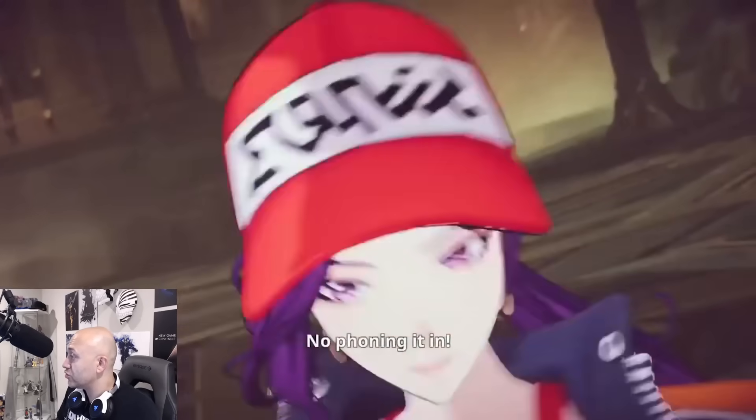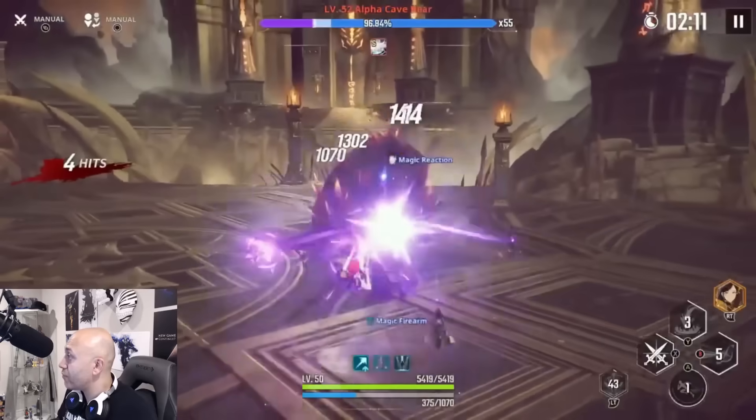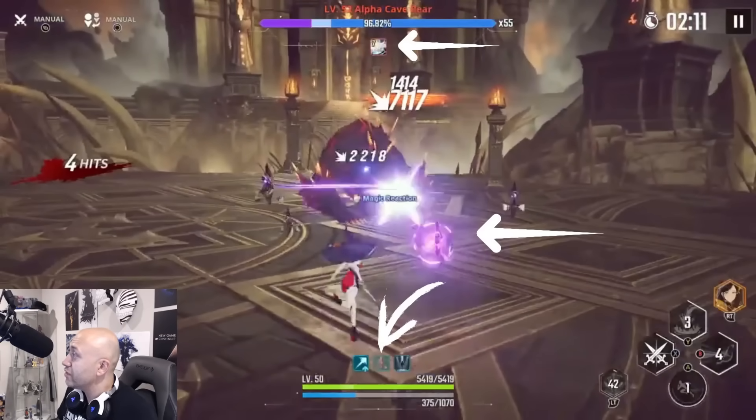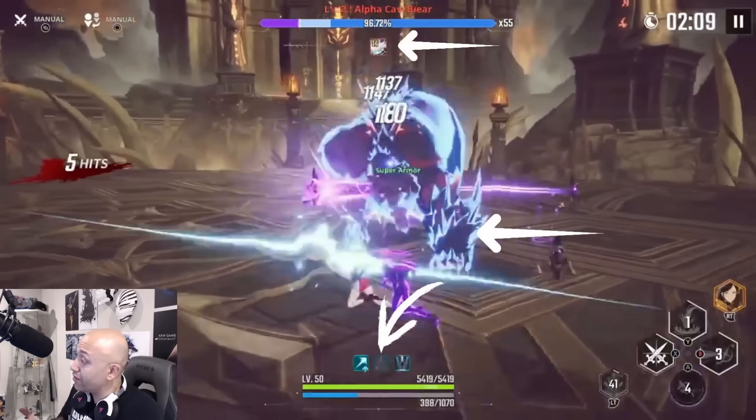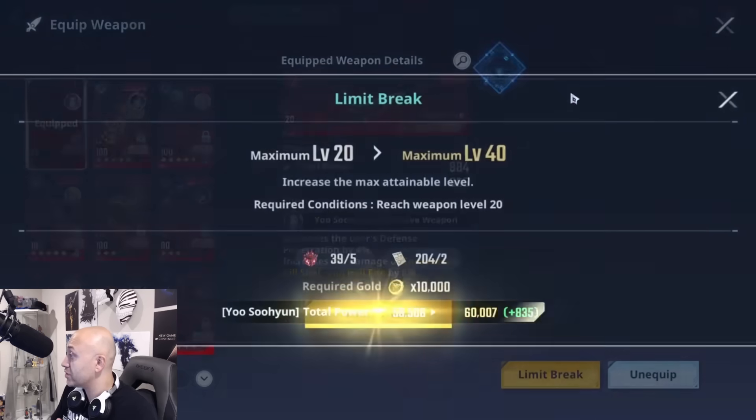Her ultimate brings a bit more. She summons her Magic Reaction robots — you can see them right there — and on the opponent in the top right you can see the arrow indicating they're receiving the reduction to fire damage resistance. This helps her as well as any other fire damage unit deal more damage. The stack goes up to 20 times.